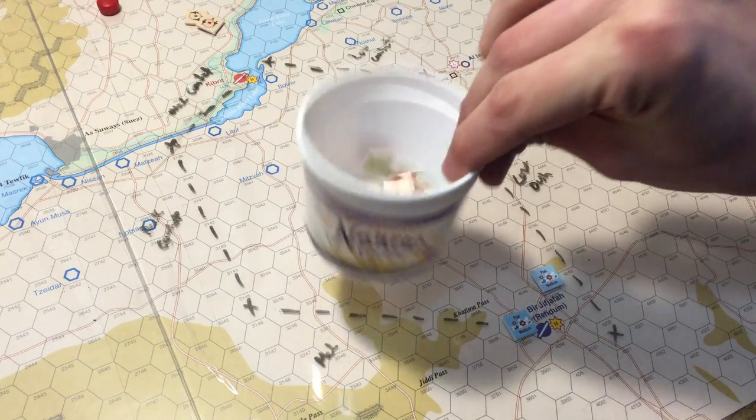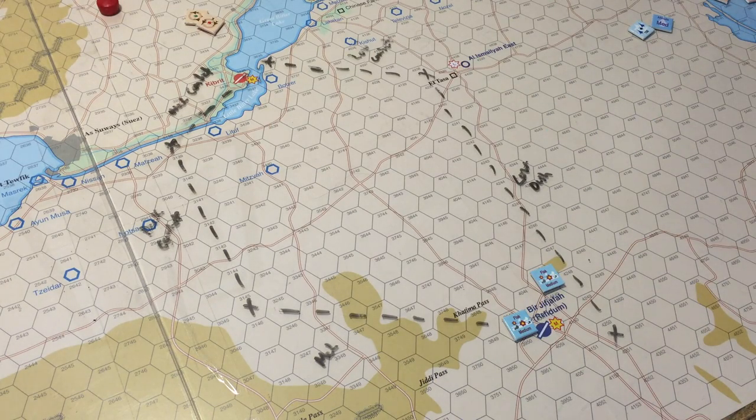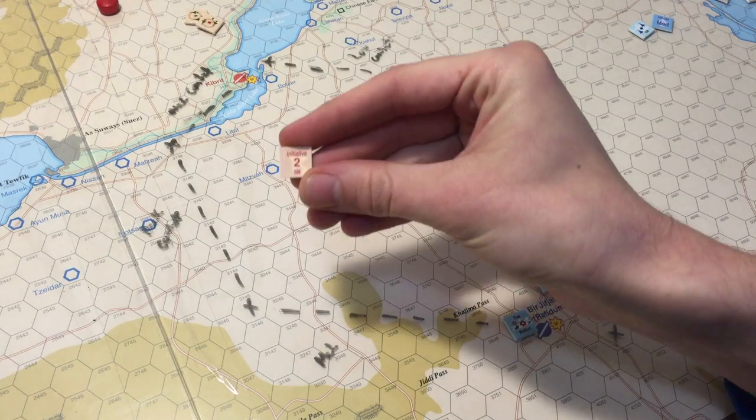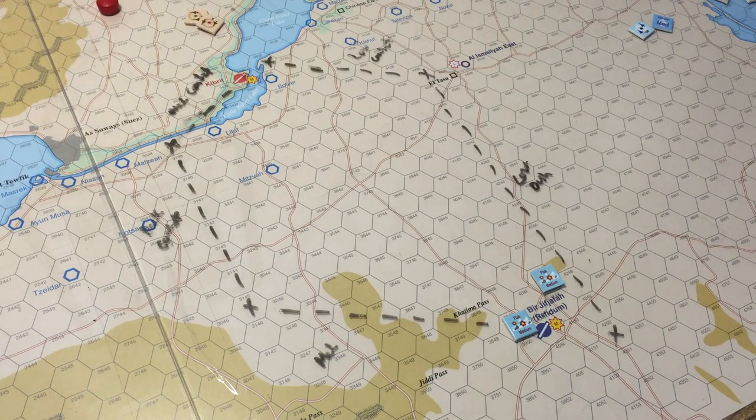This is where you'd draw out of your chit cup. Since we literally only have one flight to move, the chits mean very little — but for giggles I drew a two, meaning I can move two flights, then it passes to the Israeli player. They draw a chit, decide how many they can move, and you go back and forth until one side has moved all its planes, then the other side just free-moves the rest.